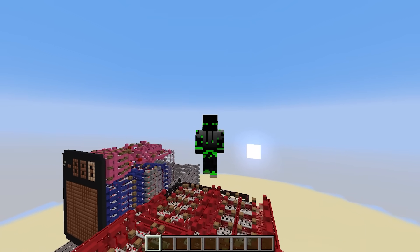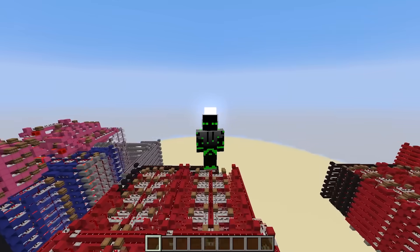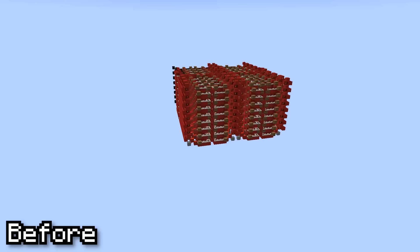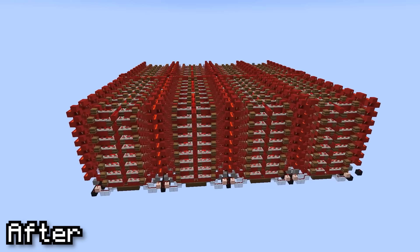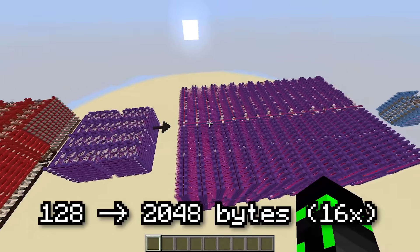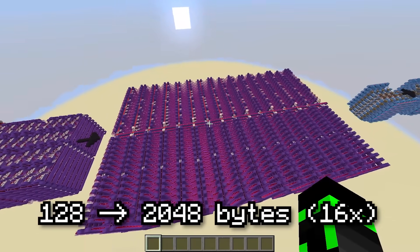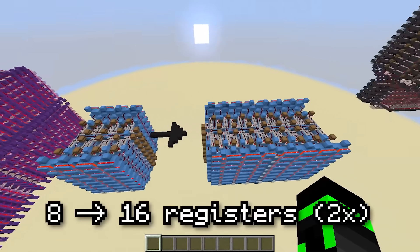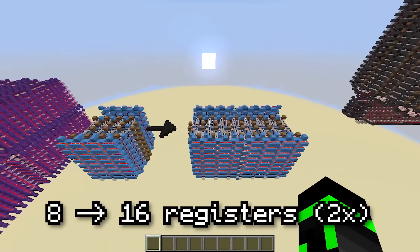So in the new computer, the first thing I did is I upgraded every single component that had to do with memory. The data memory went from 64 to 256 bytes, which allowed me to store way more data and work with more of it at a time. The program memory also improved, going from 128 to 2048 bytes, which allowed me to make programs 16 times longer. And the number of registers went from 8 to 16, which just continued to make everything easier.